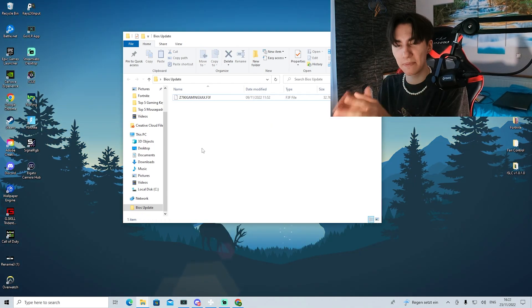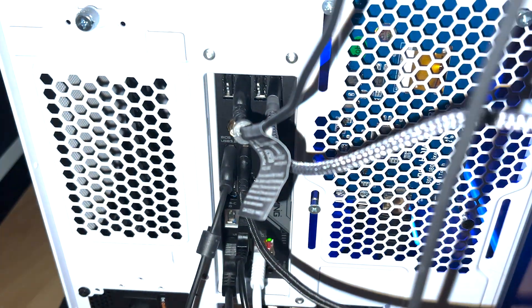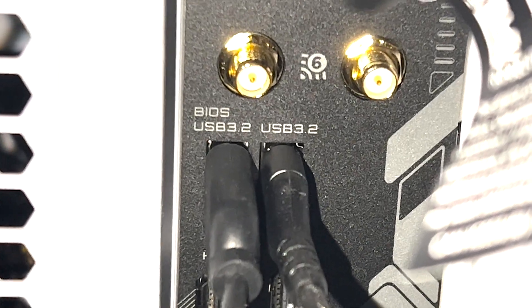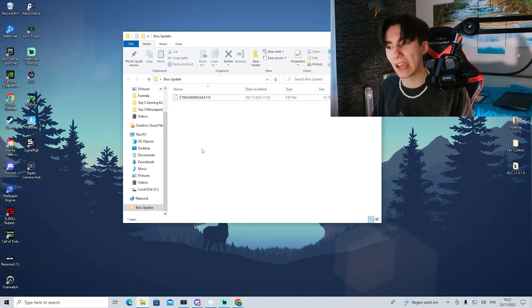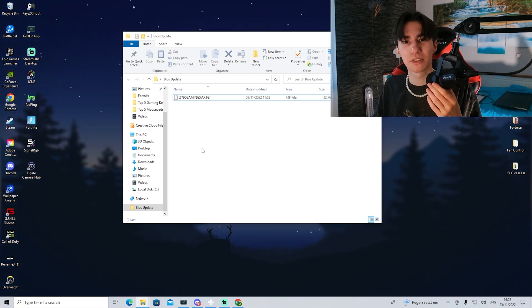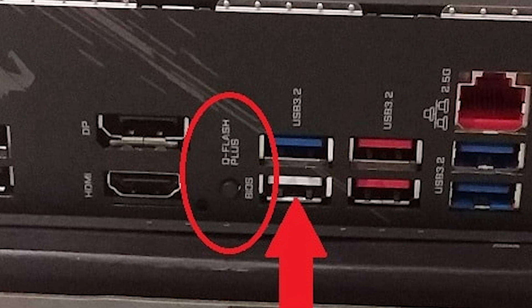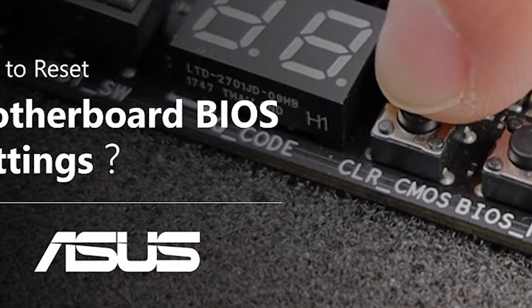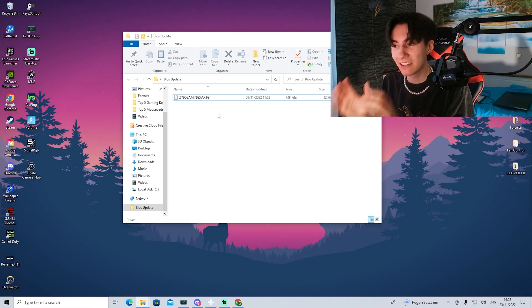Then put that specific file onto a USB drive and plug it into the back of your motherboard. There's usually a specific slot that says BIOS on it — on mine it's red and labeled BIOS update. Most modern motherboards also have a dedicated BIOS update button, so you just plug in the USB stick, press that button, and your PC will start and boot from the USB stick, installing the latest BIOS version.